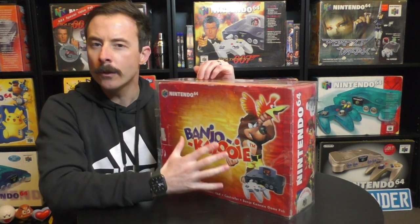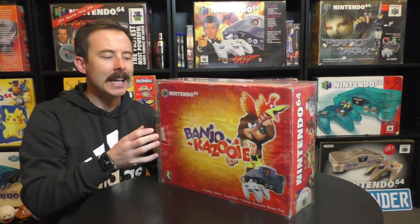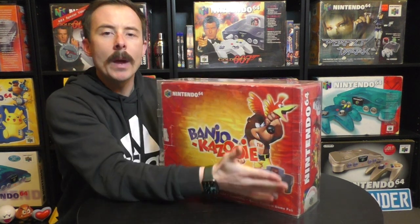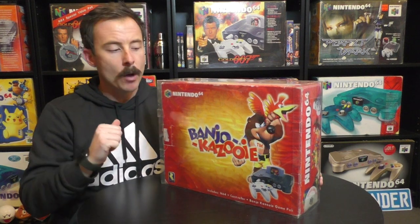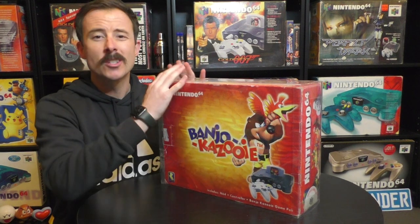Before I unbox it, a lot of UK consoles came with a sleeve — a plain Nintendo 64 underneath with a special edition sleeve around it. That Perfect Dark one I just showed you does have a sleeve, as do a few others in my collection. But this one is an actual Banjo-Kazooie box console — there's no sleeve.